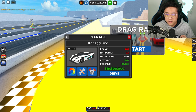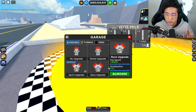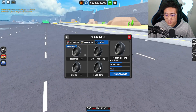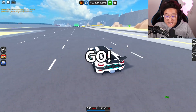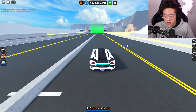The upgrades are going to be super expensive since it's a 19.5 million dollar car. Starting with a 2.5 million dollar race engine - it gives us 18 miles per hour upgrade and plus 7 acceleration. Then the turbo costs 1.5 million dollars. We already have the race tires. Now we've got a top speed of 290 miles per hour.